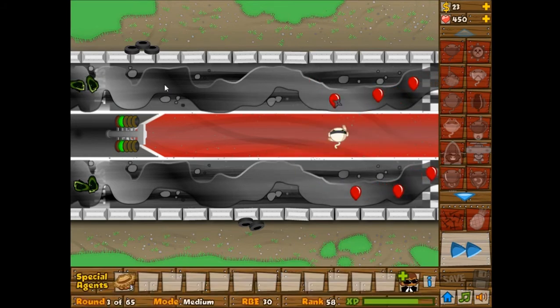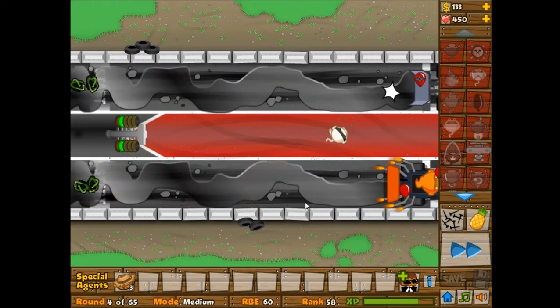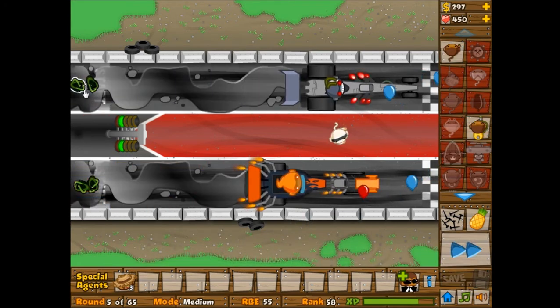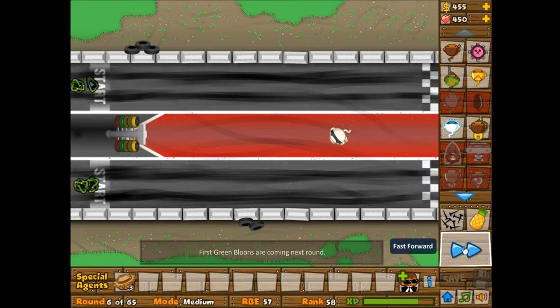In case you don't know, the bloomberry bush works sort of like a road spike that you place down, but instead of going away after each round, it'll actually add five thorns onto the bush up to a total of 200 thorns. So altogether after about 40 rounds - I'm not sure - each bush will have 200 thorns on it so it'll be able to pop 200 bloons. It does have camo detection because it's like a road spike, but it doesn't pop lead, so that's pretty tricky.